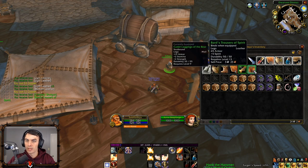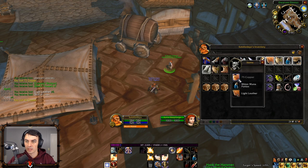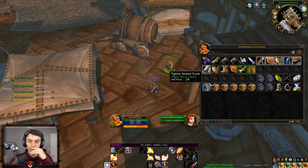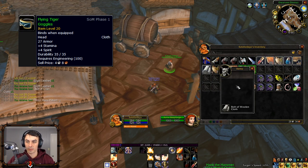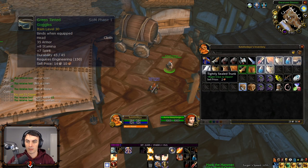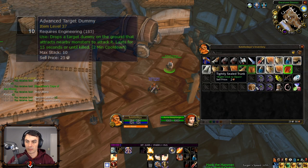In 17 boxes, I received 12 silver and raw gold, and after vendoring everything inside, an additional 50 silver. Light leather can only be fished out of these tier 1 crates, and you'd need 6 to craft flying tiger goggles if you're in engineering. Additionally, you'll need 4 medium leather for the upgraded green tinted goggles and later on heavy leather for tier 2 target dummies.